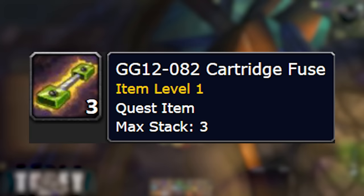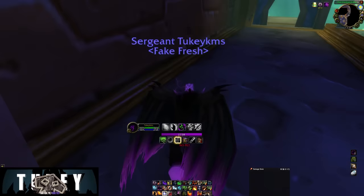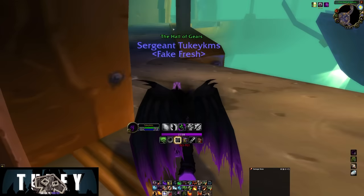This requires 10 Mithril Bars, 5 Greater Mystic Essence, and 3 GG12 Cartridge Fuses, which are items that now drop within the raid. They are not bind on pickup, so you can find them on the Auction House, though right now they'll likely be very expensive. You'll probably want to find them in the raid, but you need 3 of these.